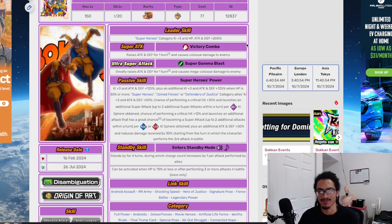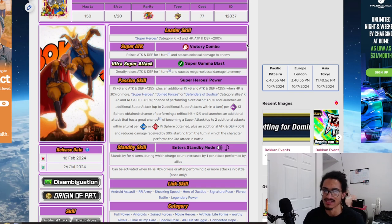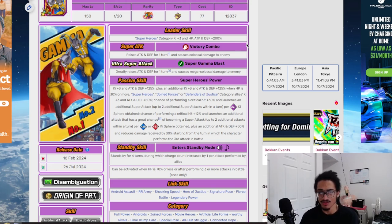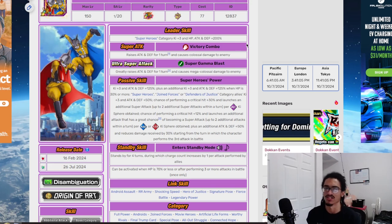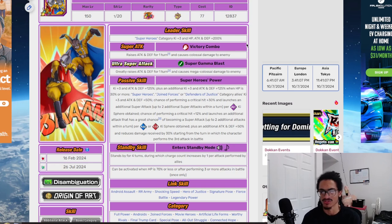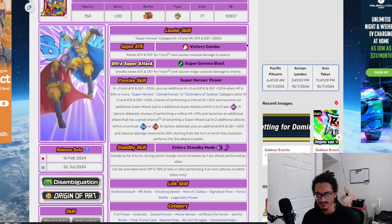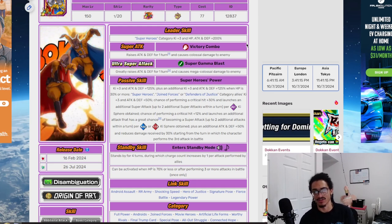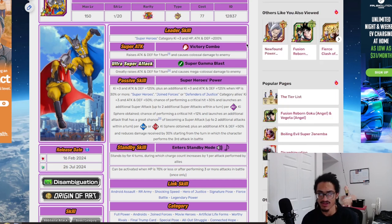Their passive — Superheroes Power — gives 3-key and 125% attack and defense at the start of turn, with an additional 3-key and 125% attack and defense when HP is 30% or above. They also give Superheroes, Joined Forces, and Defenders — adjust 3-key and 50% across the board, so they provide monstrous support.